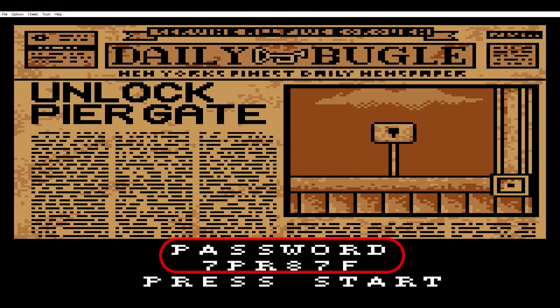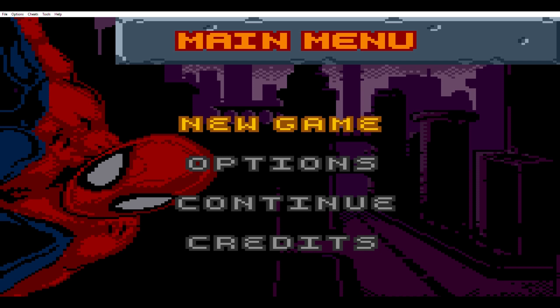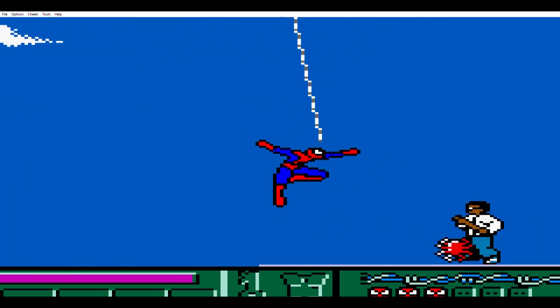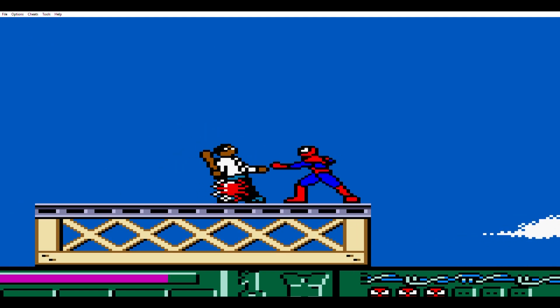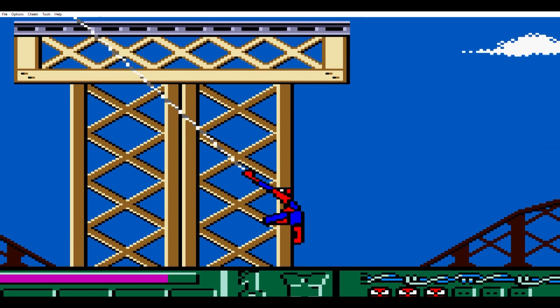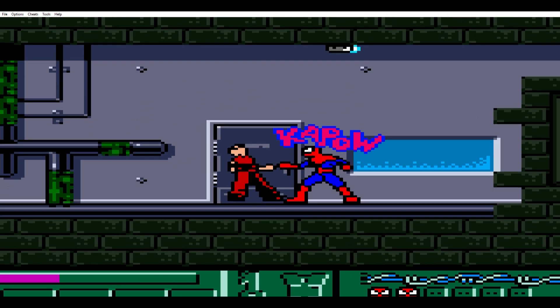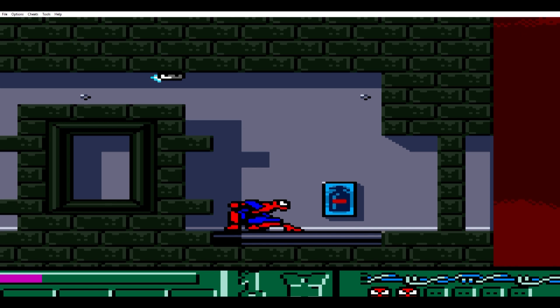Once we get to the title screen it's pretty forgettable. They do have a password system which is an improvement from the last portable game we saw. Gameplay has evolved as well — this is a Game Boy Color so we have, well, color. Spider-Man also doesn't control like a blind man with two broken legs, so that's nice. The controls are still not perfect; you move really fast making precise jumps hard to pull off.